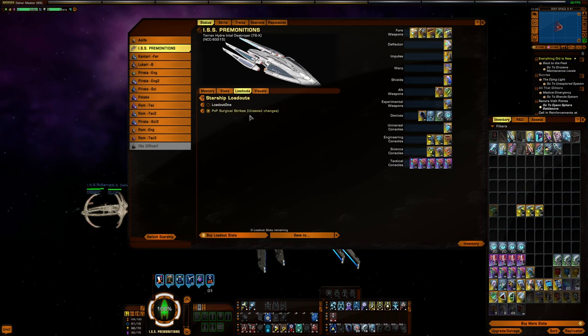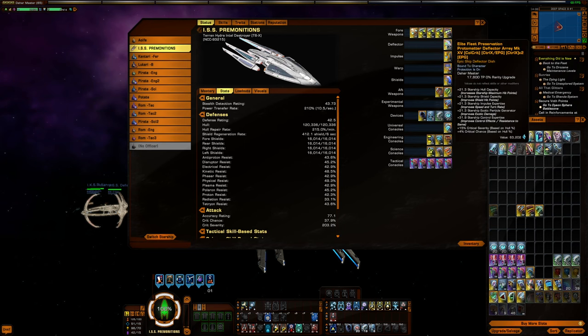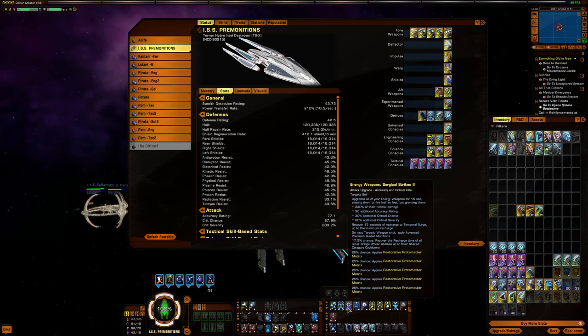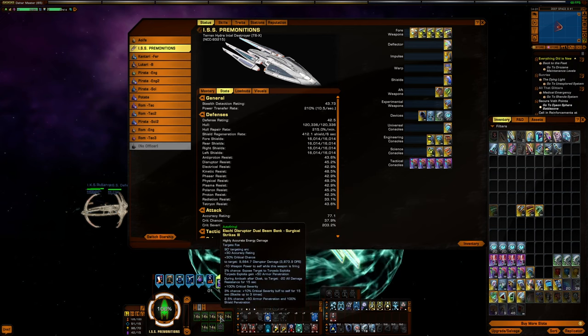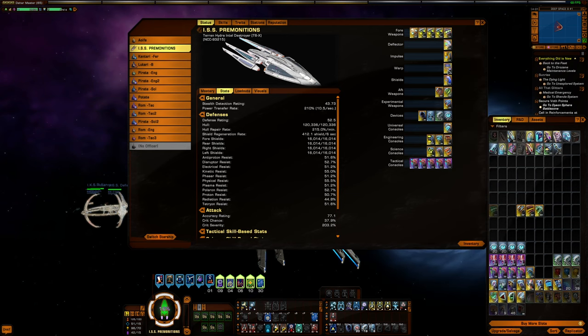The deflector is the Colony Deflector. I felt the extra crit severity would be useful on a Surgical Strikes build, because Surgical Strikes already increases your crit severity — in this case by 80%. The base damage is less than Beam Overload, but you get additional accuracy, crit chance, and crit severity. It also doesn't increase the power cost of firing these weapons, which is a nice benefit.